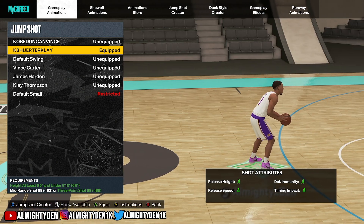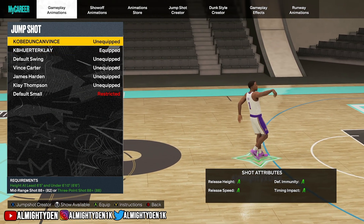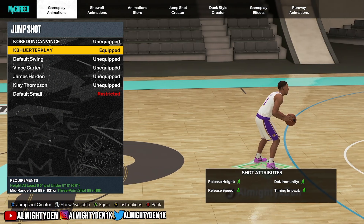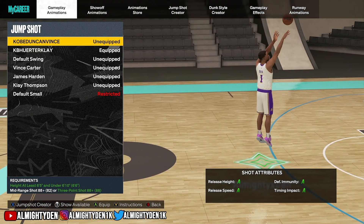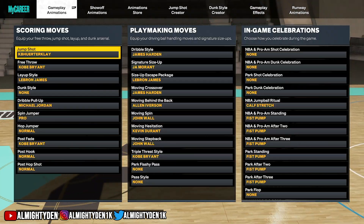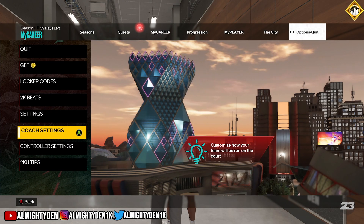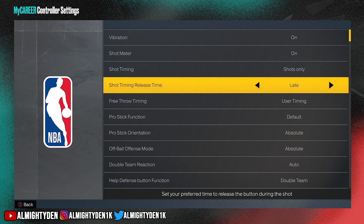I want to show y'all actual gameplay so you can see and verify that these jump shots are good and smooth. There's an additional setting in NBA 2K this year where you can choose where you want your green window to be — whether it's early, very early, late, or very late. I leave mine on late because in a lot of previous 2Ks, late seemed like the normal timing. I did try early as well, but it depends on your preference and your connection — where you find yourself releasing the ball most.